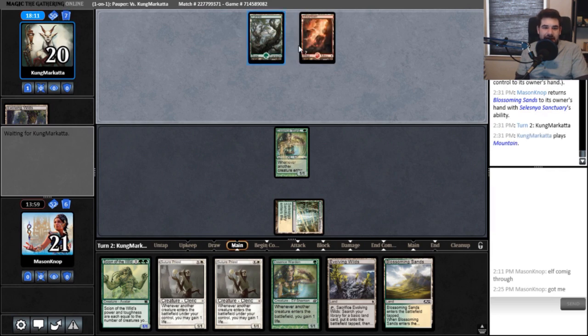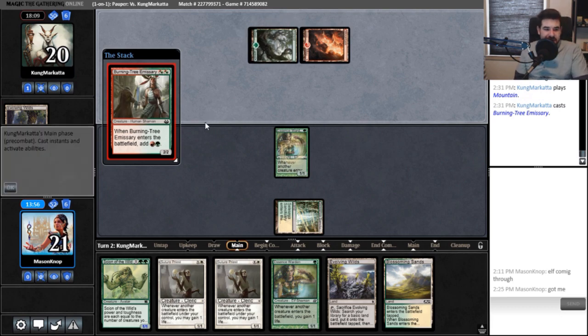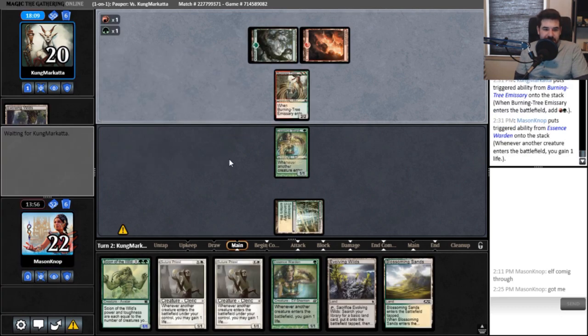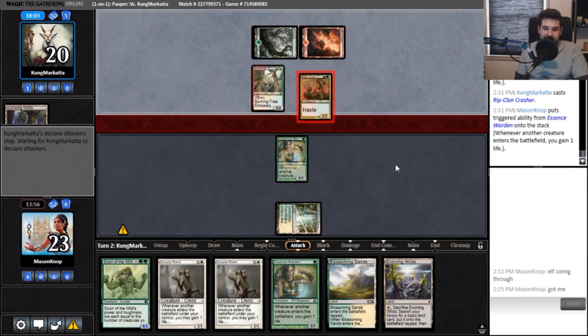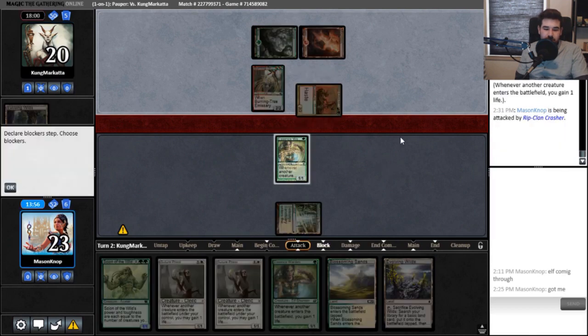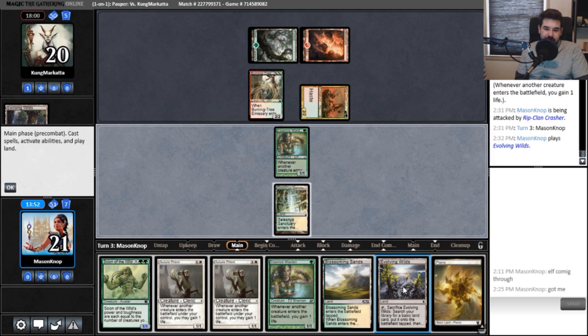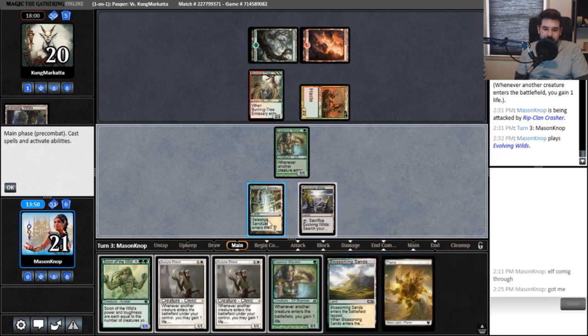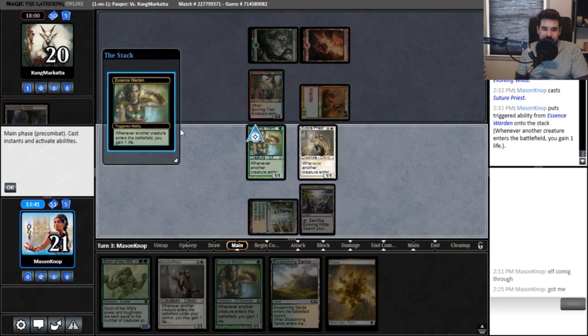They don't have red mana likely — or they have it in hand. Burning-Tree Emissary, okay. I think next turn we should thin the deck. I'm not gonna block. Oh boy, thinning out the deck seems pretty good. Suture Priest — always yield.